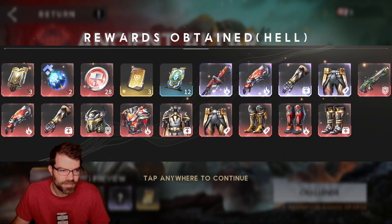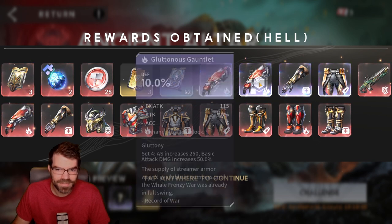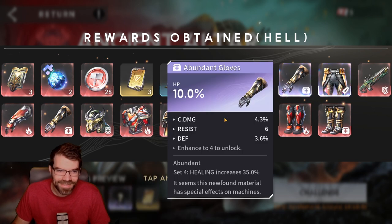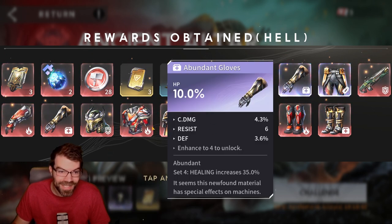Oh, it's still coming. Defense again. Damn it. Ooh — HP with defense. Unabundant. That's a good piece.